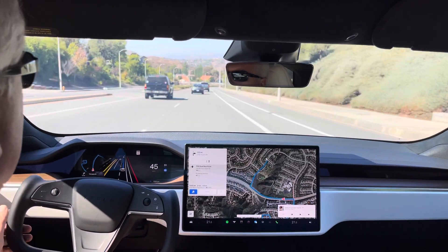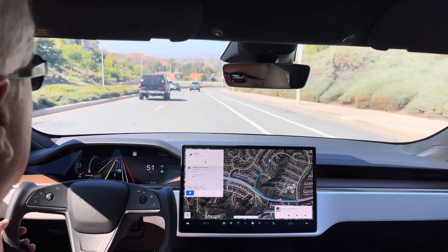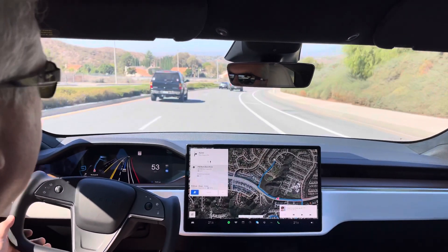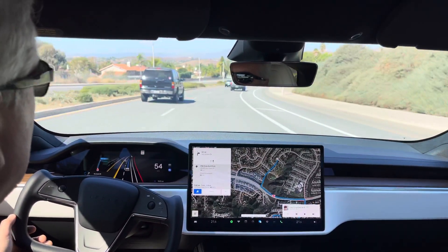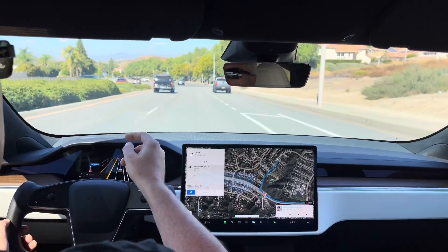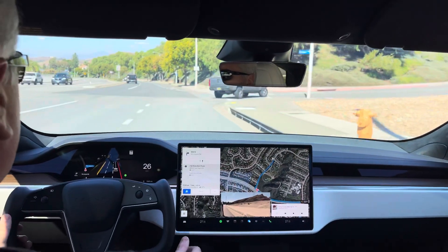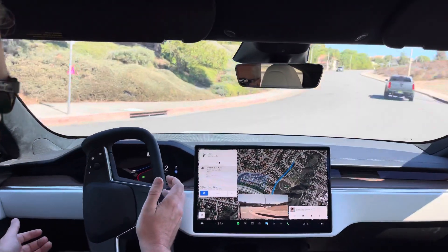On the final right turn, this is another situation where it doesn't get into the marked right turn lane. There's a car way back there so I'll let this play out as long as I can. As you can see, there's a bike lane and the car is going into it — went in a little early. It should go over now. There it goes, and it finished the right turn.